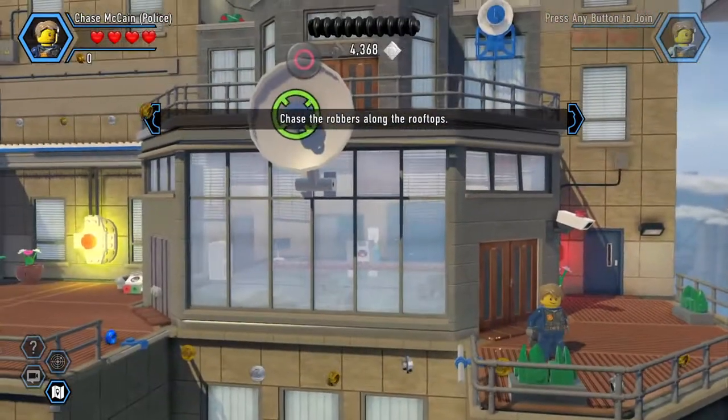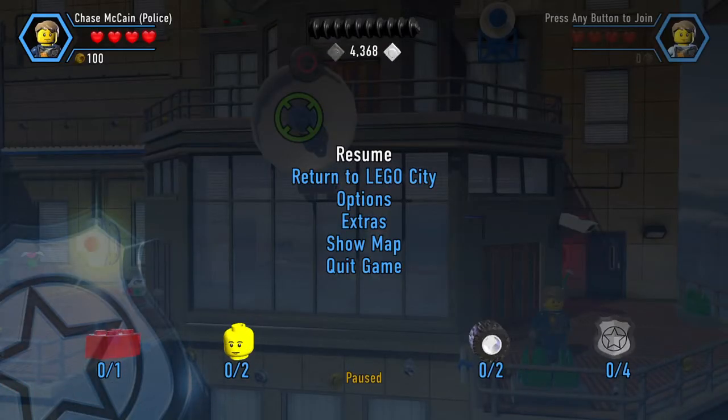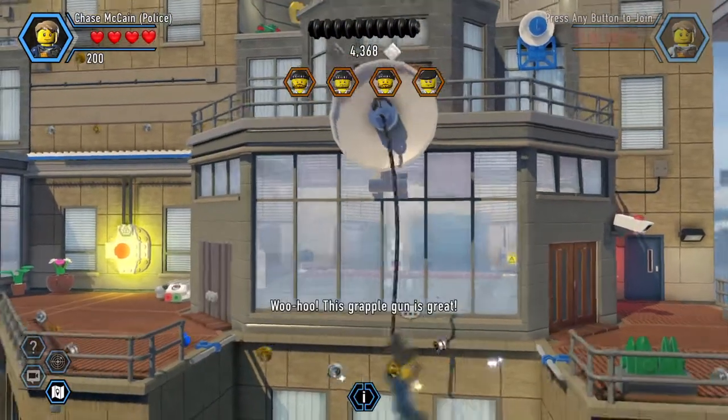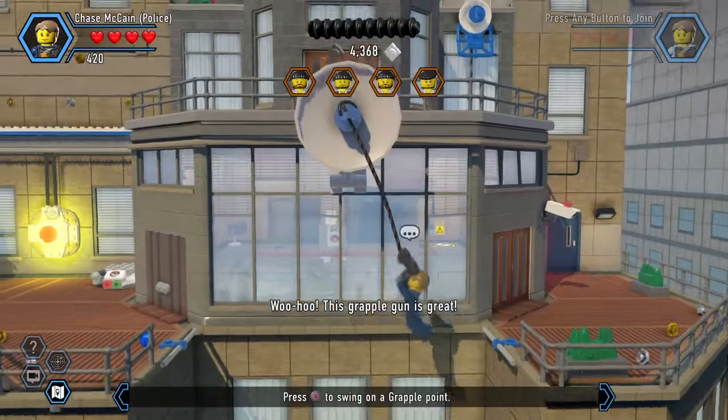In every single level there are a few things that we need to get: two character tokens, two vehicle character tokens, one red brick and four police shields. We cannot do all that yet as we don't have everything needed here, but yeah - the grapple gun is great!